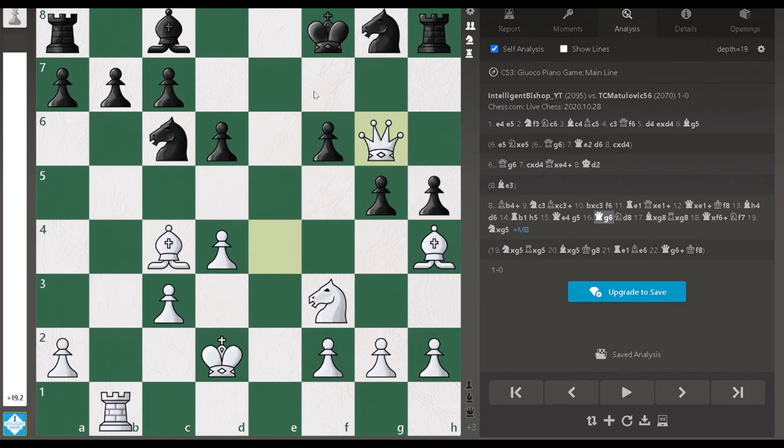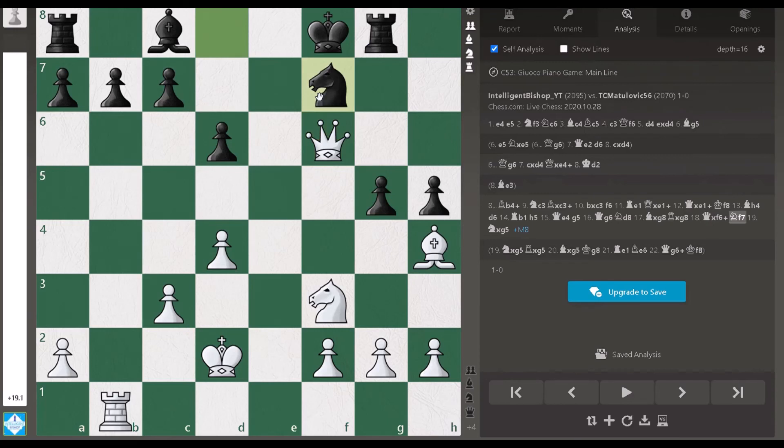He has to defend, so he goes back with knight d8, but the position is already lost. Bishop takes g8, rook takes g8, queen takes f6 check, knight f7, and knight to g5 — queen f7 checkmate is coming. If rook takes knight, then bishop takes knight and I am simply a queen up. A great finish!